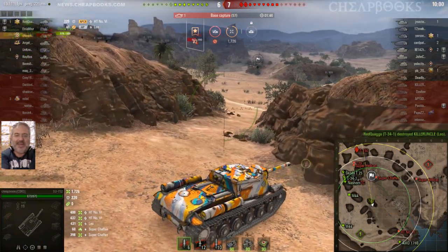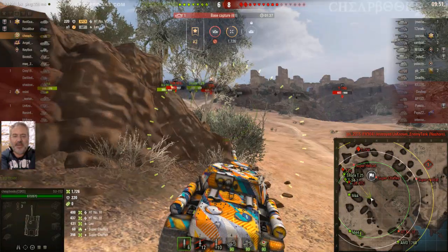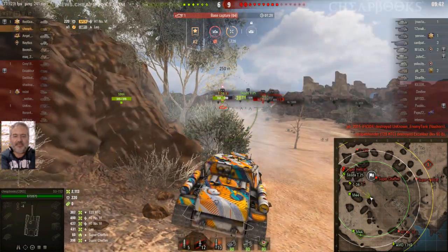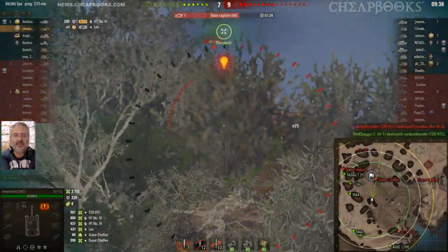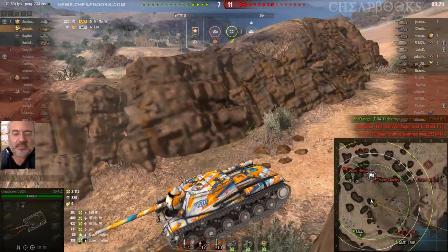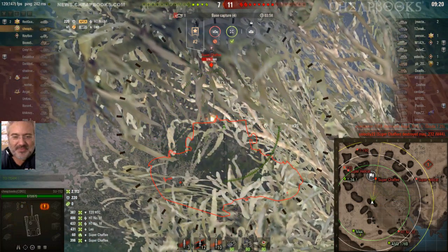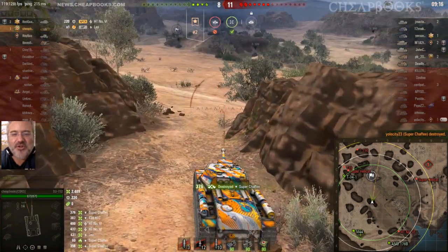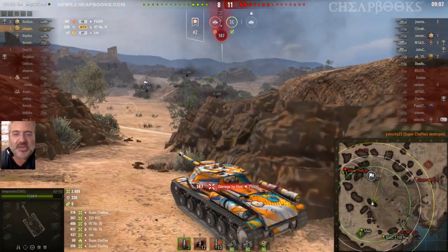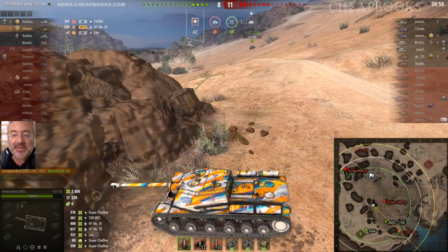P28 HTC — looks like I might miss him. My team is about to swarm on him. Maybe I could get... 387 — that's pretty good. We're at 711. Up to 2500 damage. It looks like there is an SPG out there — I'll probably mark on the mini-map where he is. Nobody ever does.